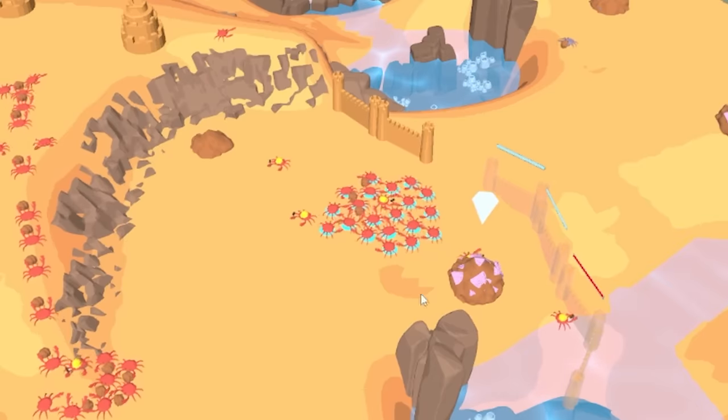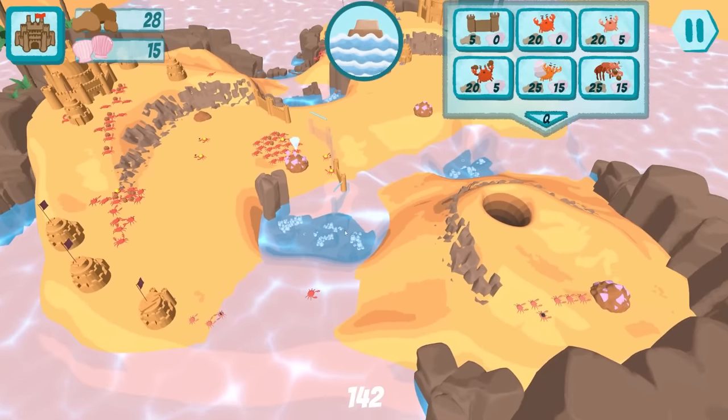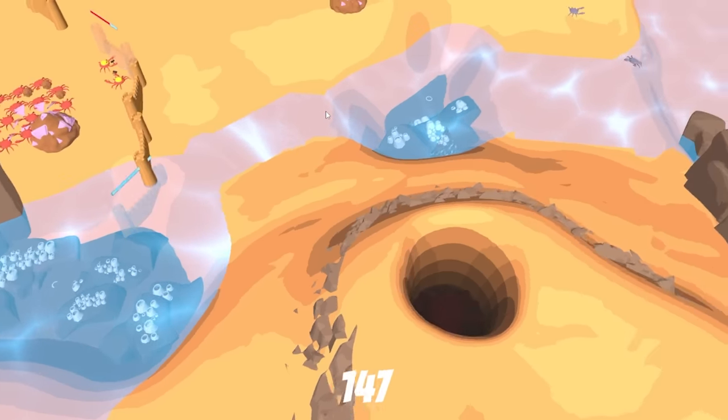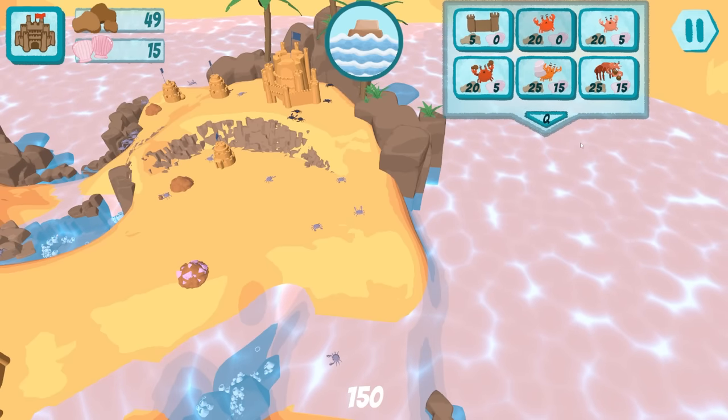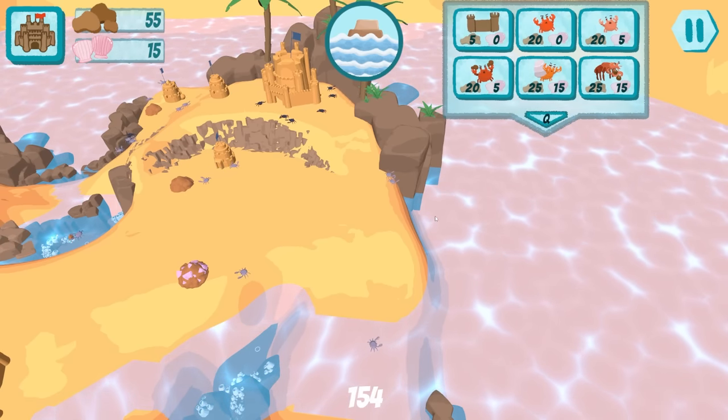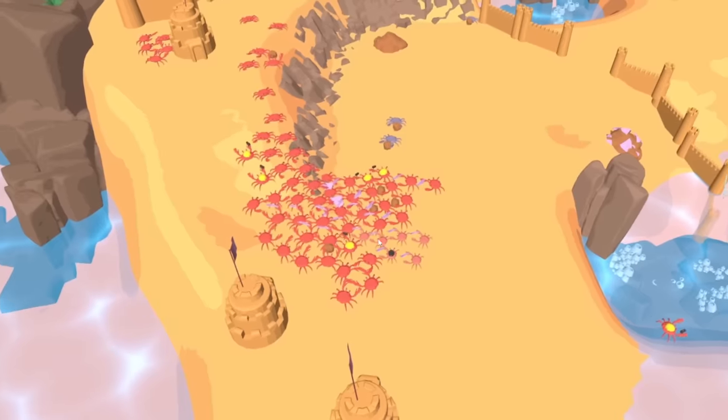We need lots of shells. There's a tide system - the water raises up and I'm not sure what it does at this stage of development. Oh, it says press Q for shortcuts - you can do shortcuts! I love that. Pathfinding seems to be a bit of an issue for my crabs.